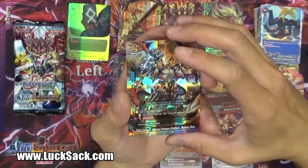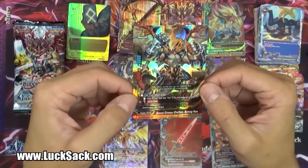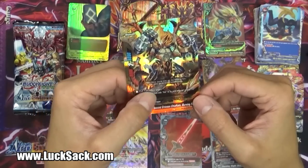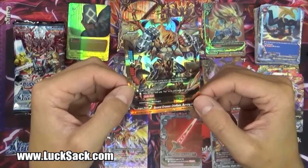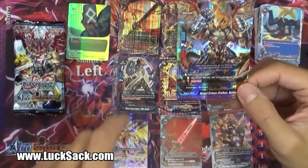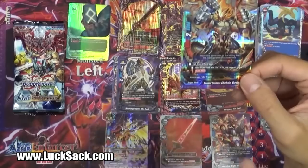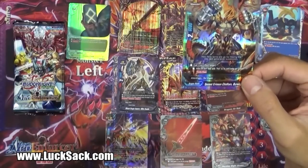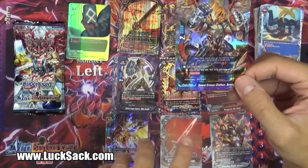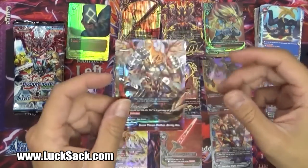And then we have our next triple rare - Second Crimson Chieftain Burning Four, 8-2-6. Call cost pay two gauge. The item on your field with Fist in its card name gets plus one critical. So think about that: you get this guy out there, get a boomerang out there, do the boomerang, get the plus one crit. Double attack at 8-2-6 - this thing is going to clear holes for you and let you attack all day long. That is more shine to the mix!